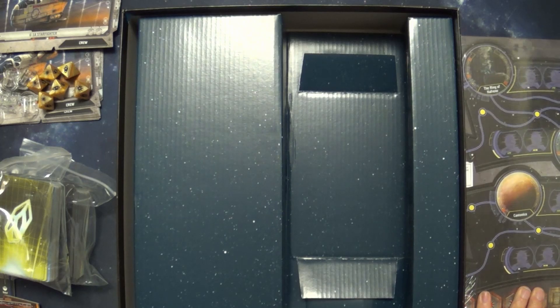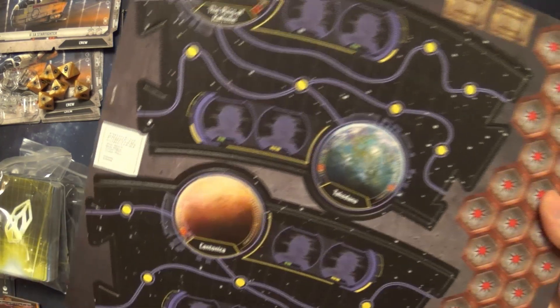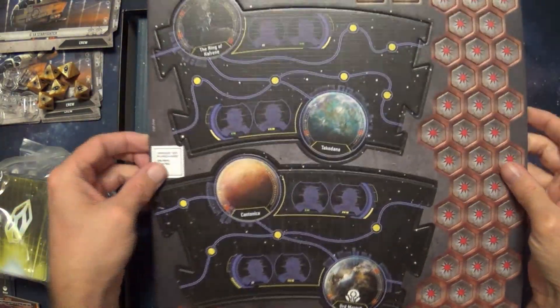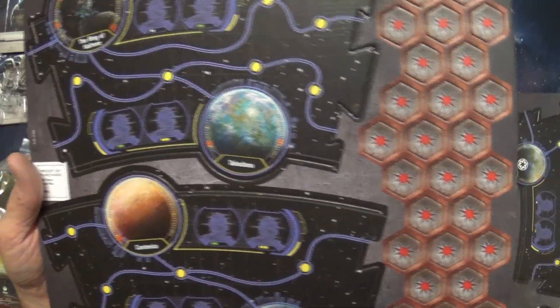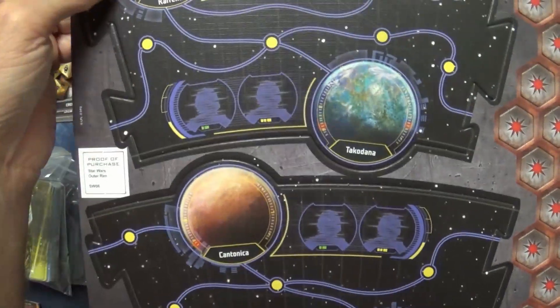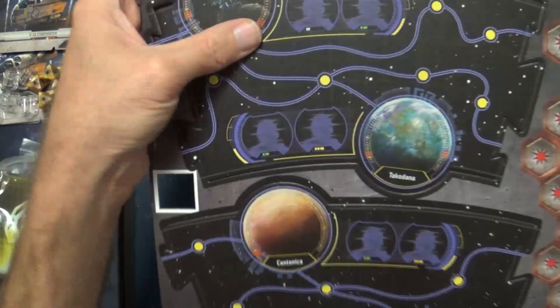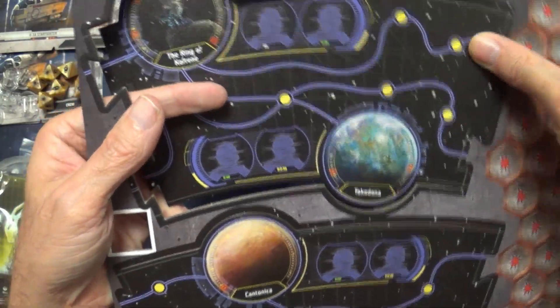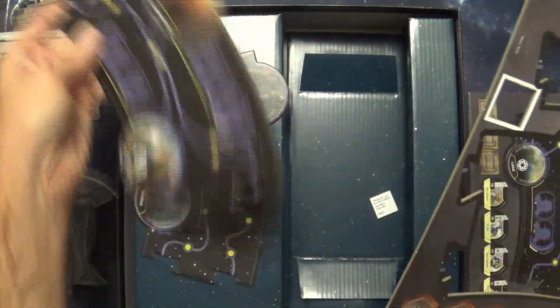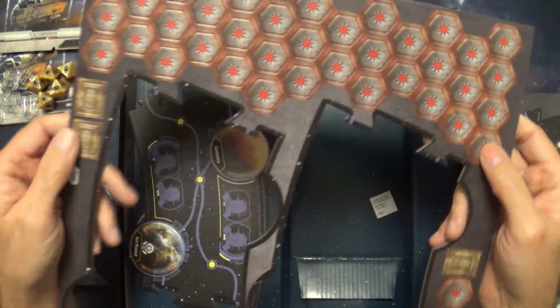Let's take a look at the cardboard punch-outs. We've got map sections with some planets on it — I see Ord Mantell and Cantonica. They always have proof of purchase cards; I always keep them. These map tiles don't look like they're double-sided in terms of having different layouts — it looks like these go together basically to make up the map.